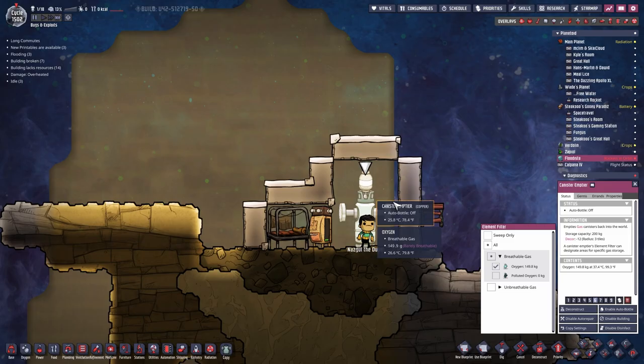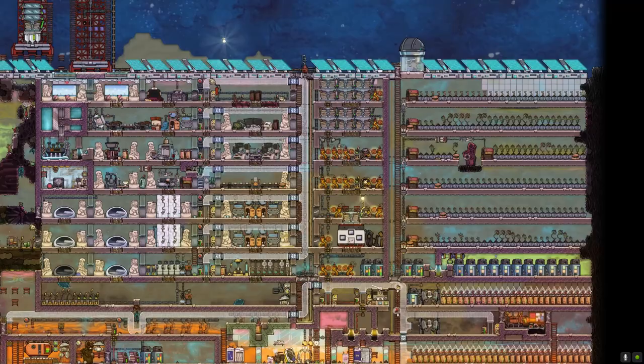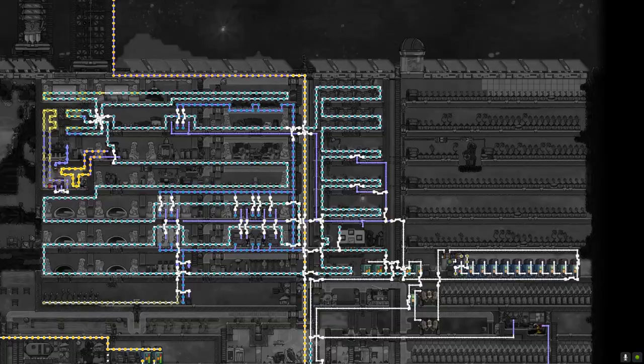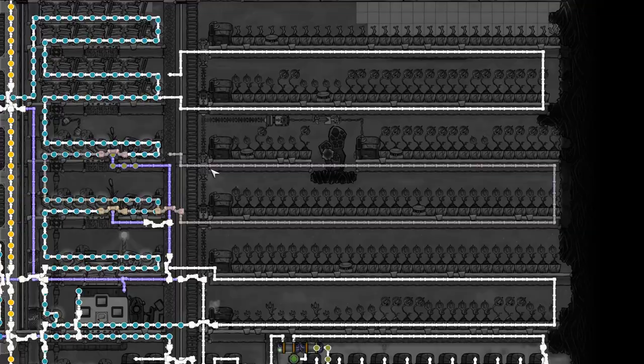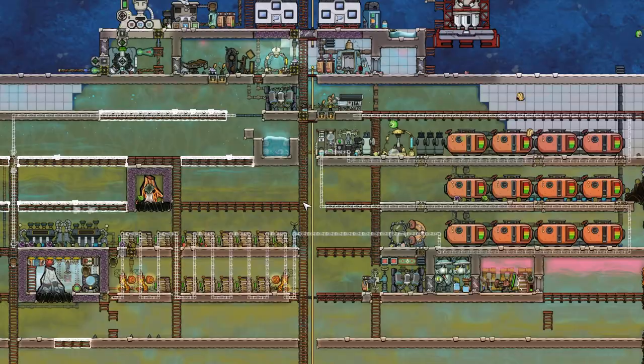But now we can send over more of the canister emptiers, and he still has 150 kilograms of oxygen to survive. Let's take a short breather and check out what happened on the other planetoids. Here on Wade's planet, the temperature on the right is getting a little bit out of hand, so we can just expand our already existing cooling loop — something like this should do the trick. Done. Then I connected it to the old system, topped it up with water again until it was full, and now we have that beautiful extended cooling loop helping us control the temperature for our crops.